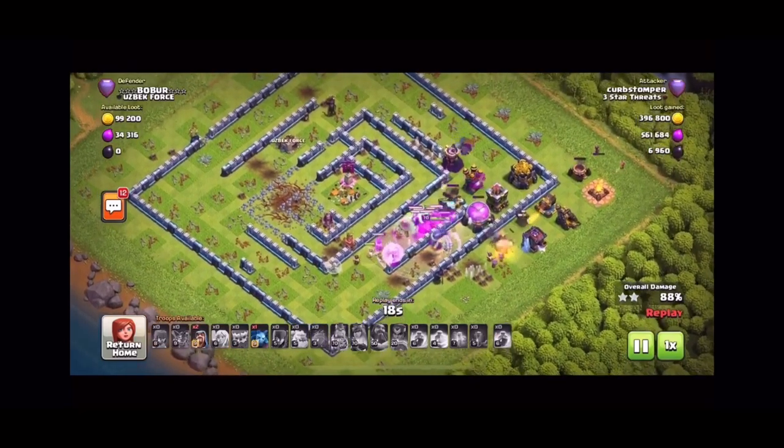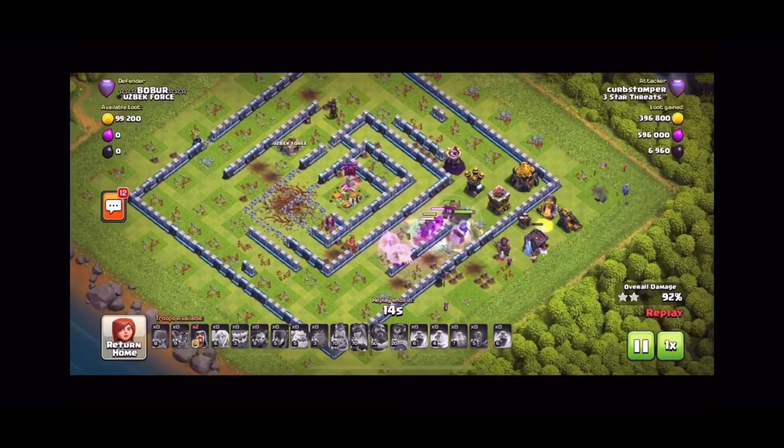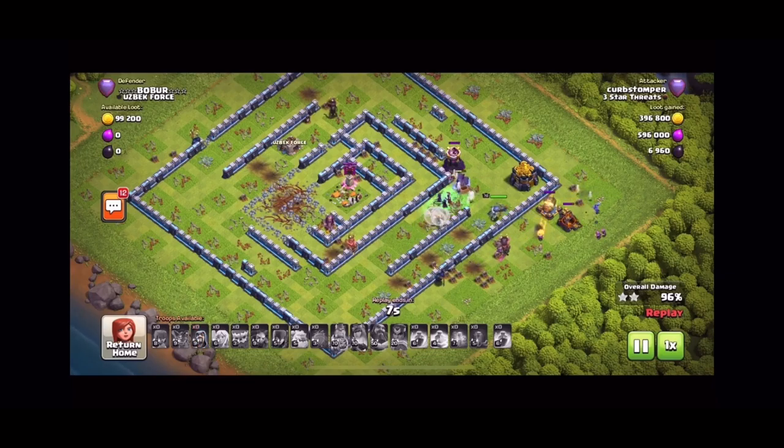Getting the last couple buildings out of the way. Archer queen takes down the last couple buildings — a gold storage, cannon, wizard tower — and that's a three star.